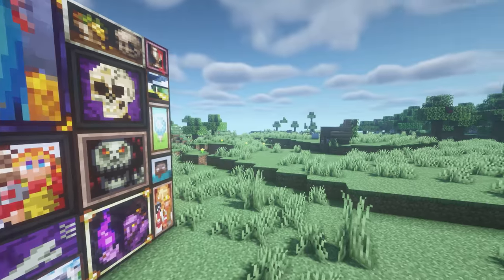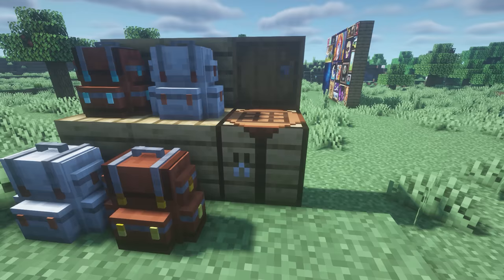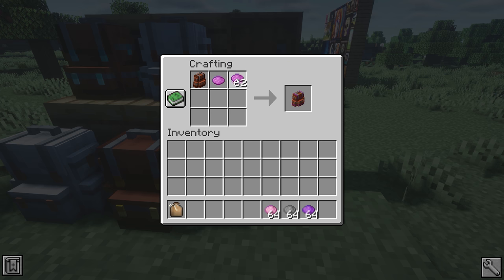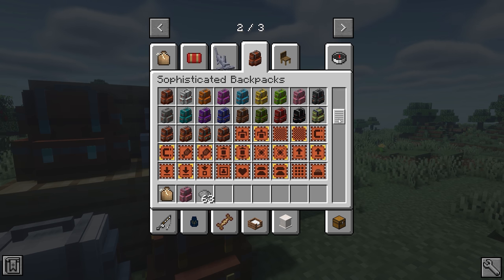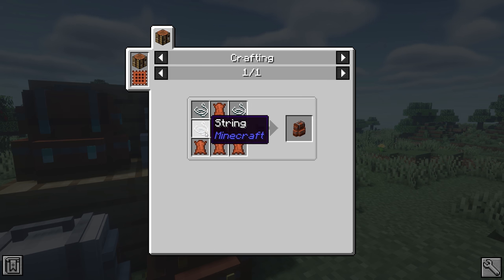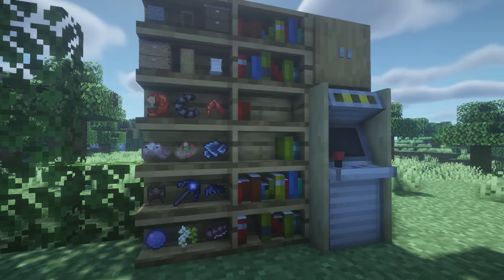Up next we've got Sophisticated Backpacks. The best feature about this backpack mod is that there are storage upgrades and different types of upgrades. You can also dye the backpack multiple colors for different parts, such as the straps and the trimming. You can make it lighter or darker — completely customize it. The upgrades can automatically feed you if you've got food, pick up items, or smelt items. The recipe is pretty straightforward and you can get the backpack in diamond, iron, gold, and netherite.